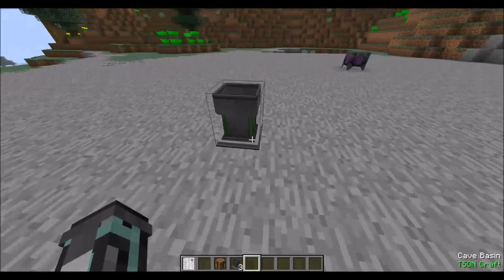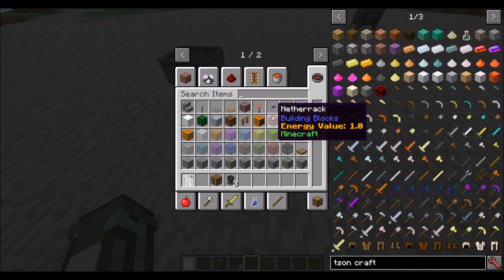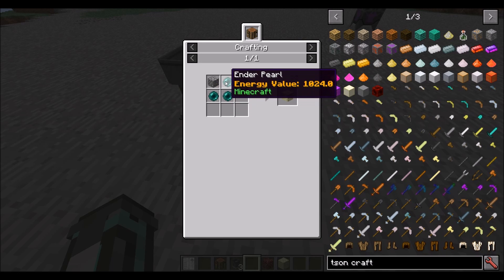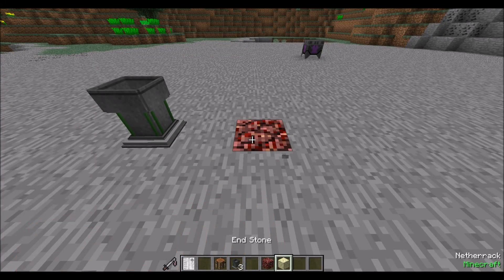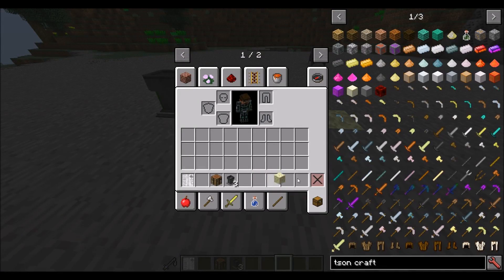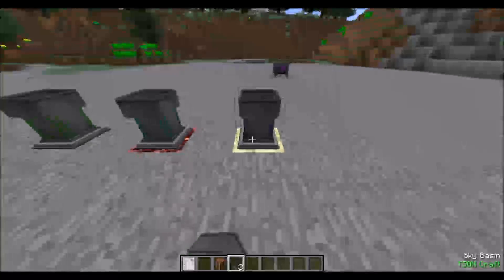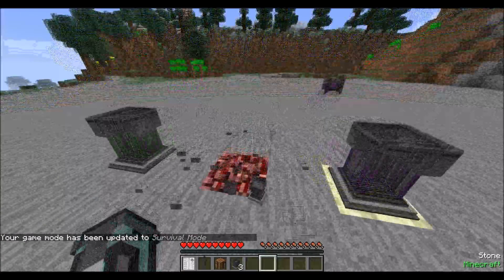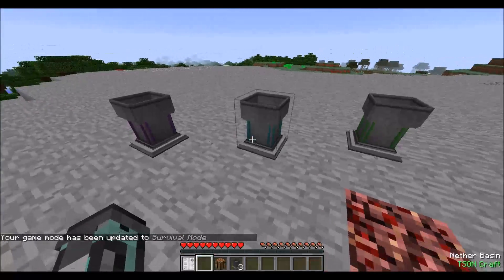You put one down — it's got a nice block model. To upgrade it to a higher tier, you grab netherrack, which means you have to go to the nether to get that. For the end tier, you use endstone, which has a crafting recipe: three ender piles and a cobblestone make an endstone, so you don't have to go to the End. To get the nether tier and the sky tier of the basins, you place them on top of the netherrack or endstone and they upgrade into those tiers. Once upgraded, they can actually be picked up in survival mode and moved around — they don't have to be placed on those blocks after upgrading.